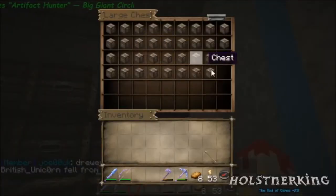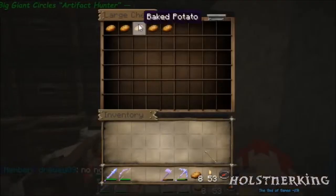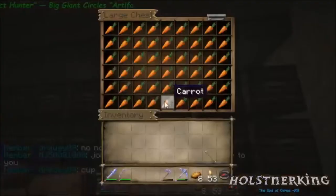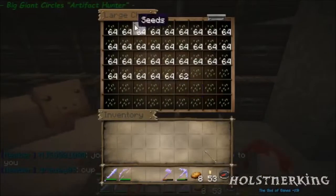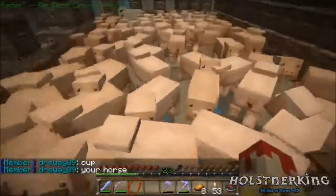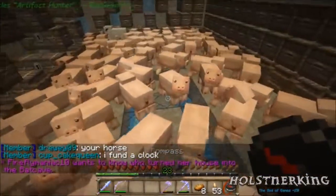If I ever get cows in here I'll be able to get some item frames, so I can put an item frame on each one — each one's going to have a different item in it. So far we got hopper chests, regular chests, some potatoes, baked potatoes, poison potatoes, carrots, and seeds for these guys. I do have a pretty cool design on the floor but you can't really see it because all the pigs are here.